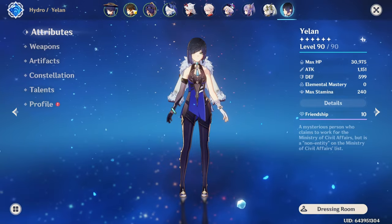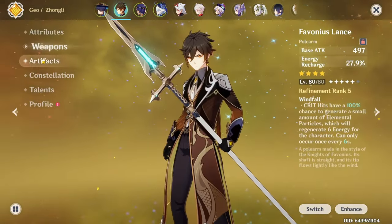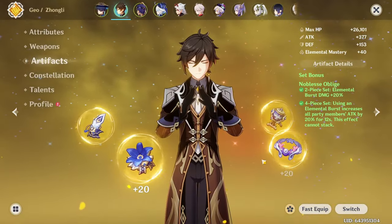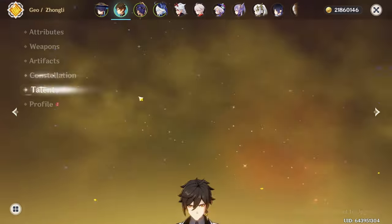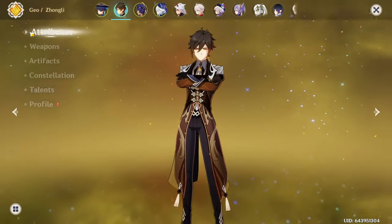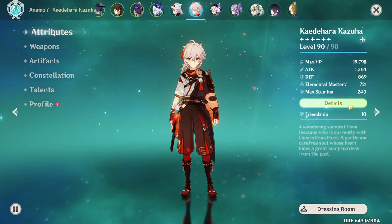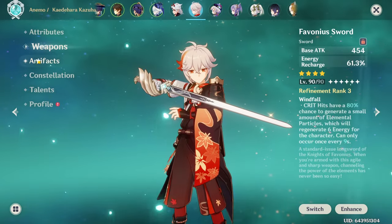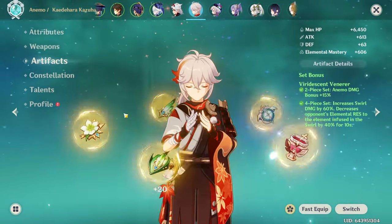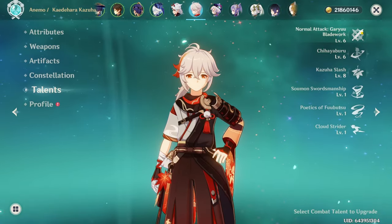Going over other characters I use: Zhongli is on Favonius Lance R5 with 4-piece Noblesse, C0 with a crown on his skill — I will change the artifact set eventually but I'm too lazy right now. Kazuha has an R3 Favonius Sword with 4-piece Viridescent Venerer, C0, with talents at 6-6-8.